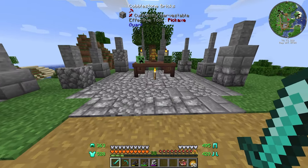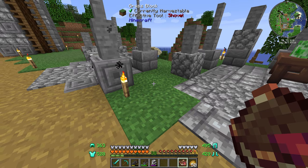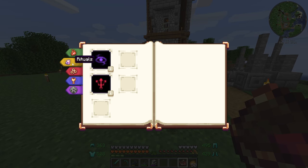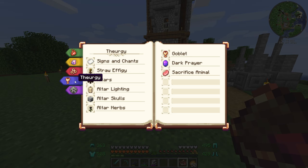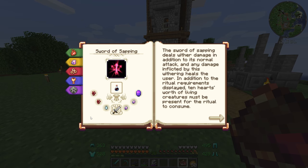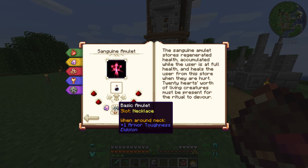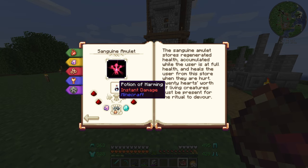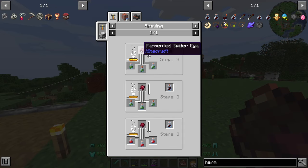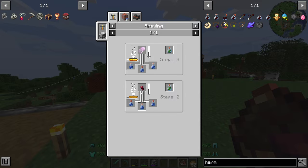I've now learnt how to utilise the thing we were trying to make last episode — that dark gem. But it turns out we actually don't need that for what we were planning to do; I was reading the wrong thing. We actually only need a lesser soul gem, not a shadow gem. So we just need four redstone, a diamond, a basic amulet — which we already have from that dungeon last episode — and a potion of harming. A harming potion is just a potion of poison with a fermented spider eye, and potion of poison is made with an awkward potion and a spider eye. We might as well get that started.